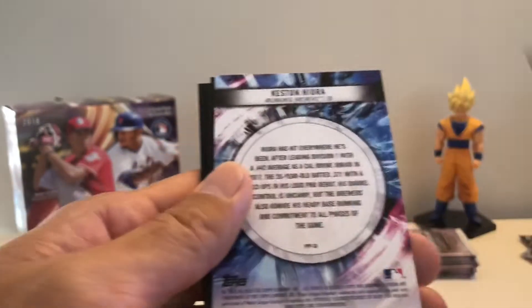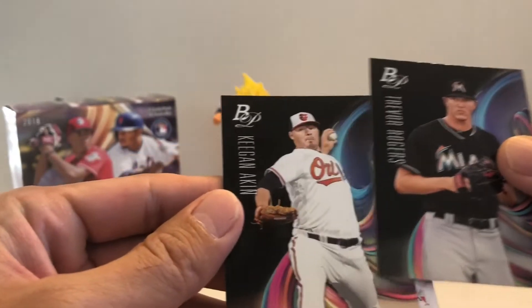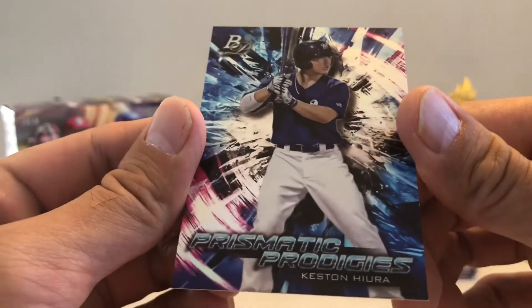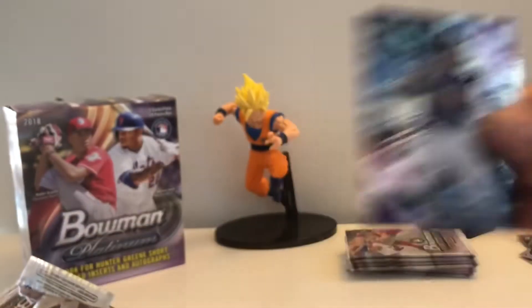Swanson, Swanson — and we got a Keston here, probably one of the Brewers prospects. Charismatic Prodigies too. Brew Crew today against the Dodgers — come on, you guys gotta stay alive!